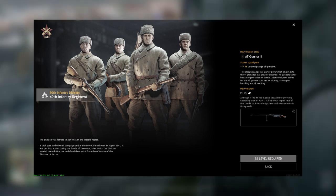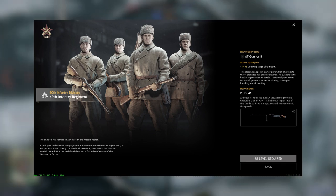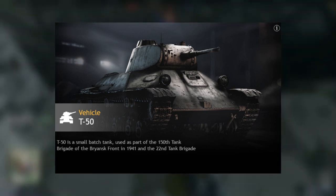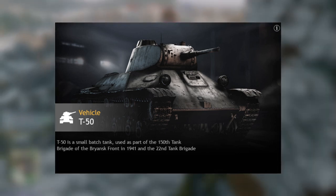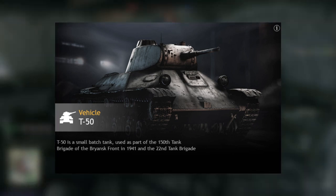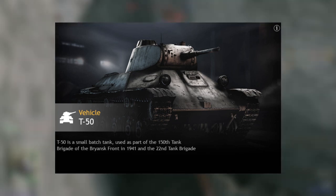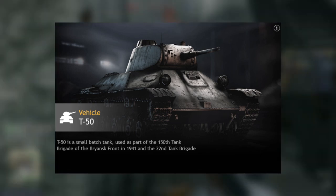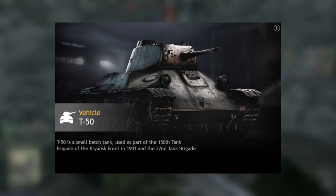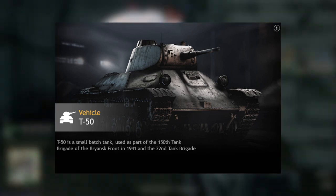Level 28, the PTRS-41 — an interesting weapon, but there aren't a lot of tanks you should be worrying about in Moscow right now. Level 29, the T-50. The issue is the T-50 is pretty much undestroyable from the front unless you aim for the cupola on top, but the T-28 has a better gun. So would you sacrifice armor for a better gun? Really depends on you — would you want more sloped armor or a better gun? Both are pretty good tanks.